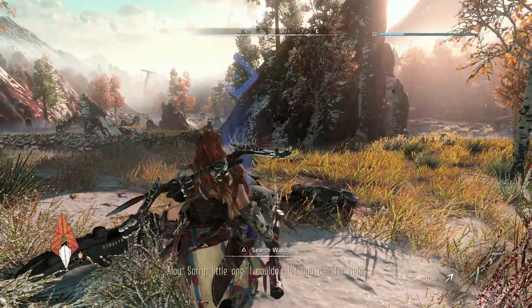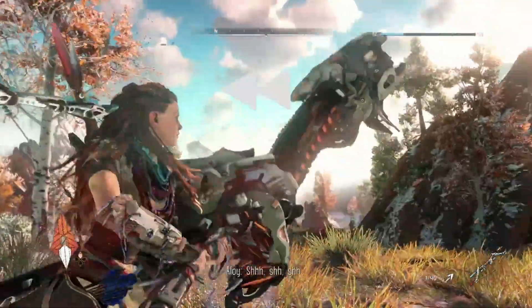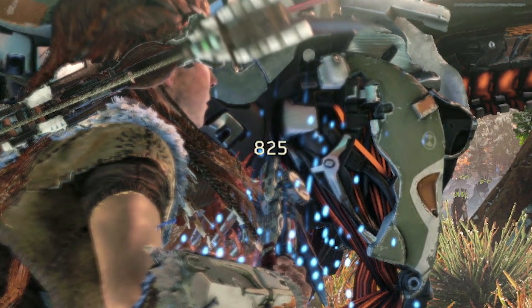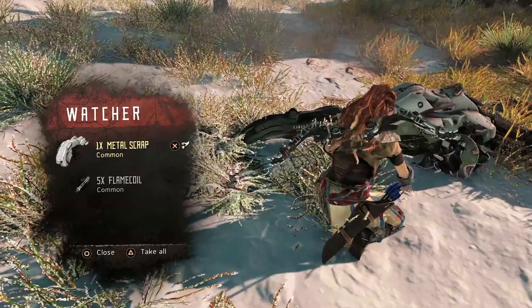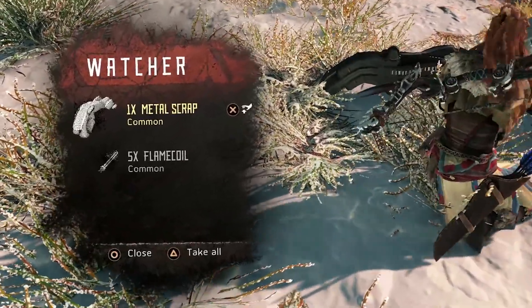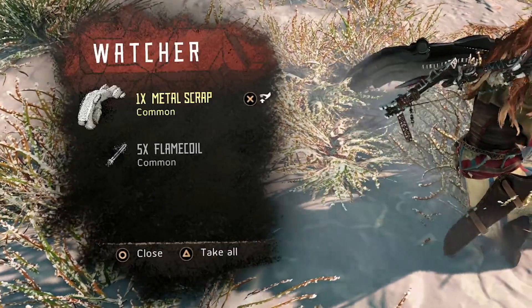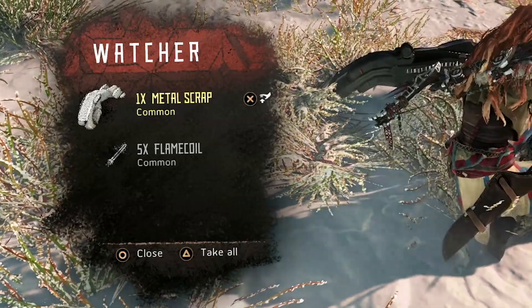We mentioned there are a couple of RPG elements. One of those things you just saw — especially if you zoom in — is the number 825 that just popped up. That number 825 is incredibly important because it denotes that there are RPG elements hiding behind the hood. That is a damage value — we call that floating combat text. We've also gotten into the loot menu. Machine parts are incredibly important to the world of Horizon Zero Dawn, and here we're showing you some of those parts. That flame coil you can see on screen is one of the elements required to build explosive arrows.